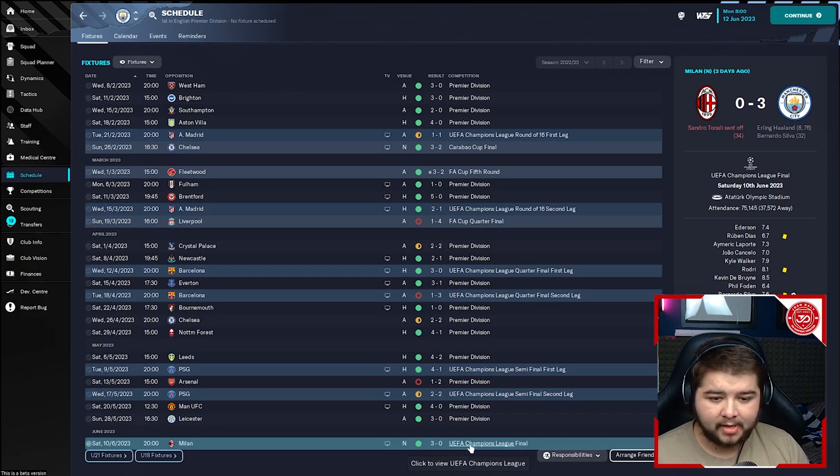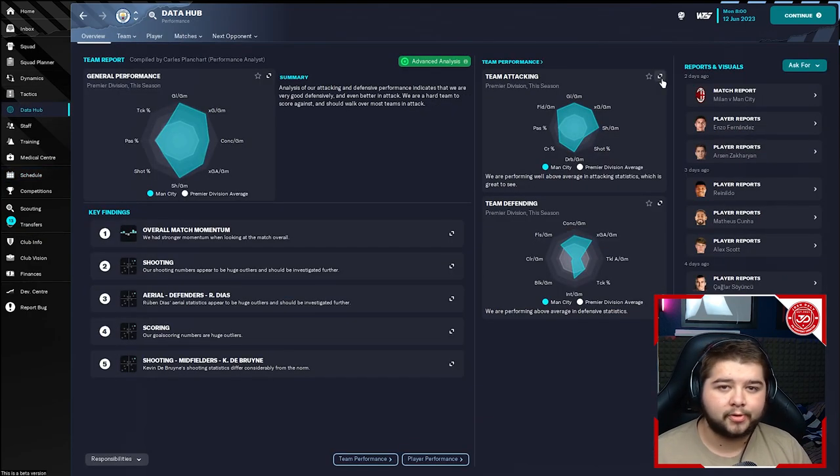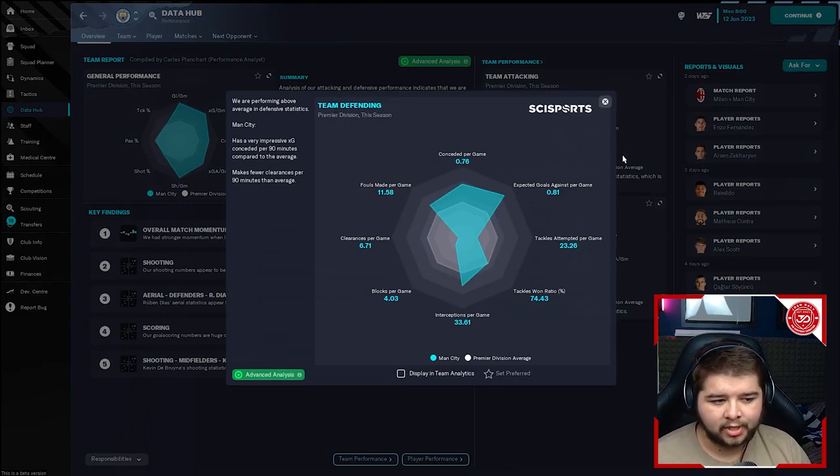We can see the Champions League final here — 3-0 versus AC Milan, with Haaland getting two and Bernardo Silva getting one, with Sonali getting sent off in the final. Looking at the stats quickly: team attacking is 2.76 goals per game, which is very high. Pass completion is sitting quite high too. This isn't completely based around tiki-taka — most 4-2-3-1s are played that way, but we do play the occasional long ball, which is why it's not up to the 90% region. Defending conceded only 0.76. One thing I'm not a big fan of in this game is the match engine when it comes to defending — it seems quite difficult. Defenders and goalkeepers are something I think need a little tweaking, but let me know in the comments what you think of the beta so far.